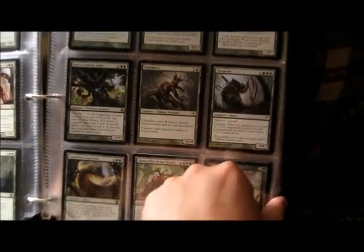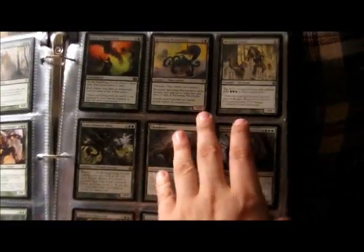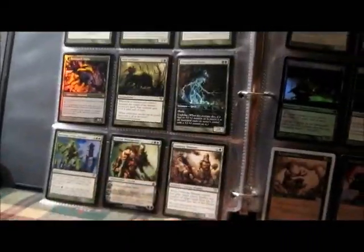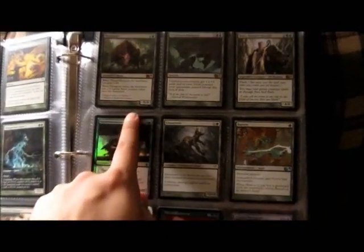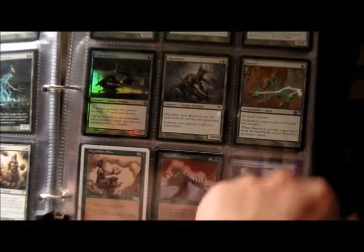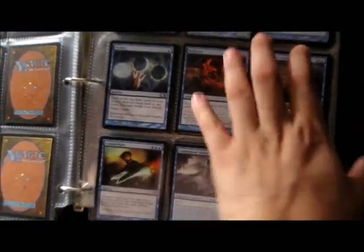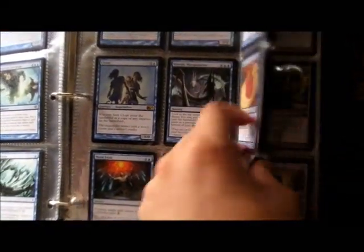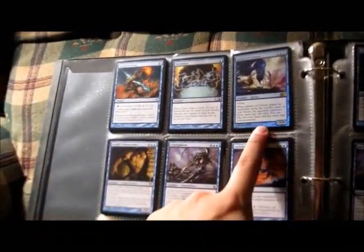I guess I should do an update video so you guys can see how the collection is coming along. Foil promo. Some of these cards — foil. I got a Thrag Tusk, foil. I got this one — these two actually. I found a 25-cent bag of magic cards at Goodwill when I was back home. So I opened it up and there was actually some decent foil stuff in there.